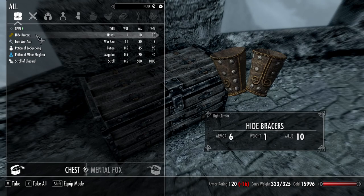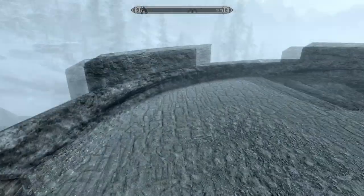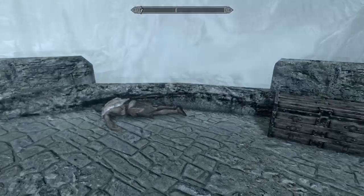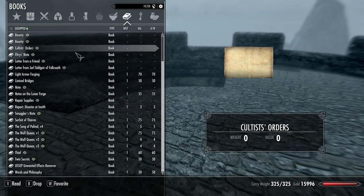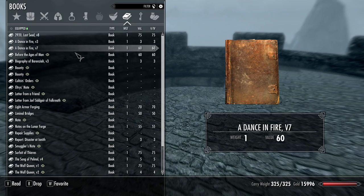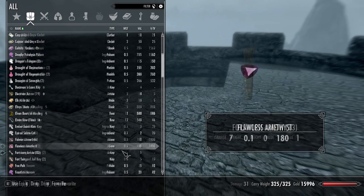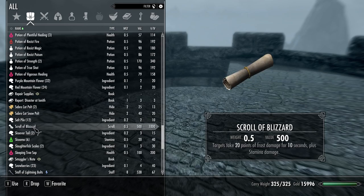Say hello to being overencumbered. Potion of lockpicking, minor magicka, and a scroll of blizzard. Pick up one more thing and I'll be overencumbered — that doesn't weigh anything though. So I picked up a scroll — where is it? Scroll of blizzard. If I read it, I would use it. This does not teach me anything — it's not a tome.